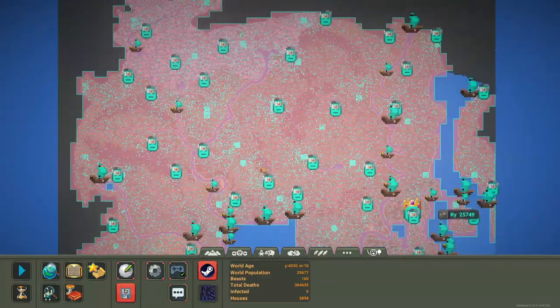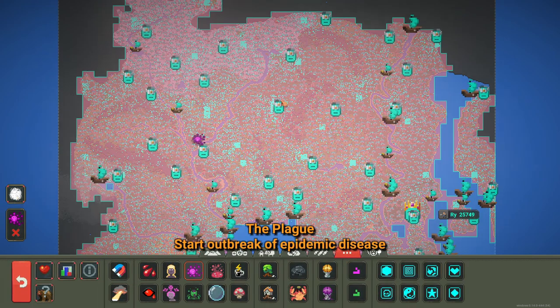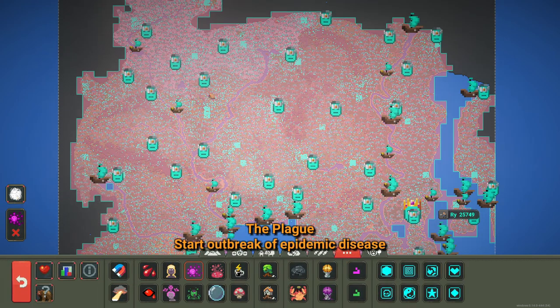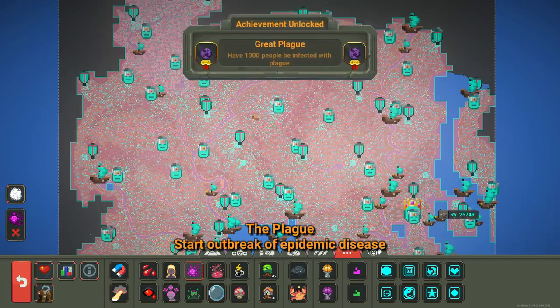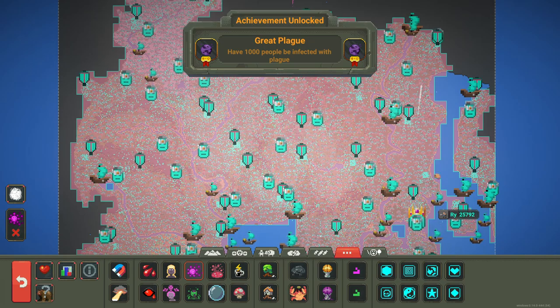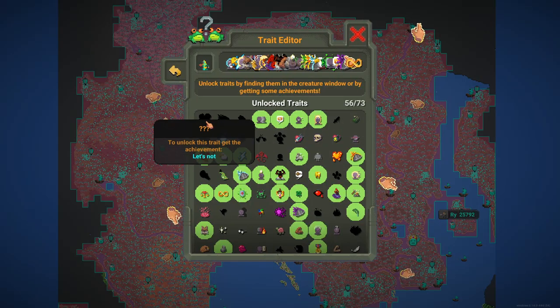We have this world so we're going to unlock Great Plague right here. We're just going to get Plague and infect a bunch of people. Click on Plague and infect a bunch of people. Great Plague has been unlocked, nice! Very nice. We have 56 traits now.